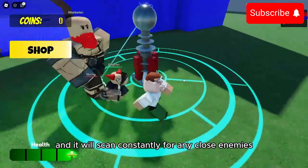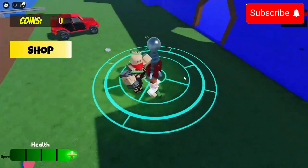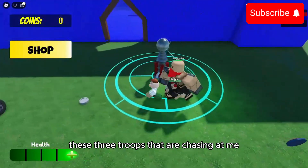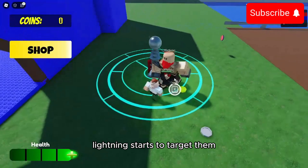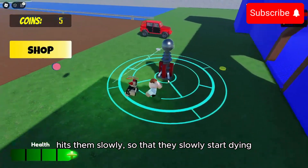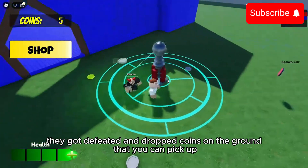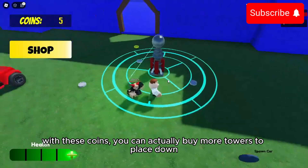Once enemies get close to it, it will scan constantly for any nearby enemies and start to attack them with lightning bolts. You can see these three troops chasing me — I dodge them a little bit, place down the tower, and lightning starts to target them, hitting them slowly so they start dying, taking more and more damage until they are defeated and drop coins on the ground that you can pick up.